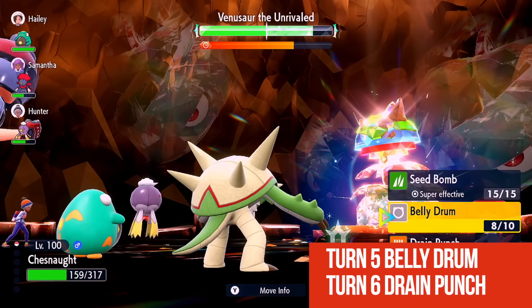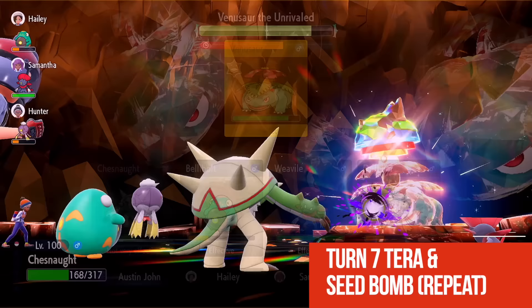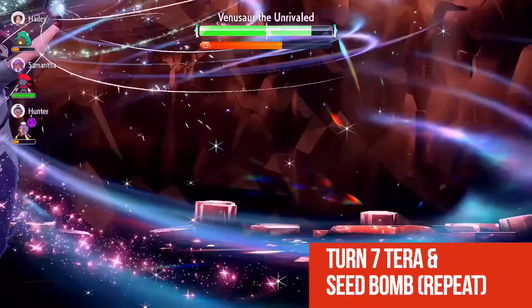Now that we've gone past five turns of intense sun it's no longer sunny. The reason we had those Speed EVs is so that we're going to be able to outspeed him every single time. We're going to do one more Drain Punch just to recover.